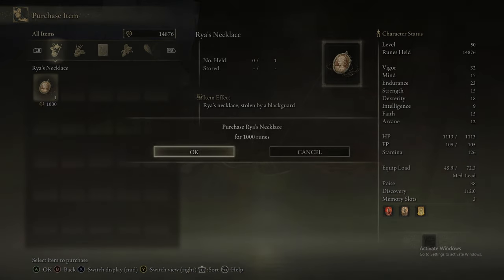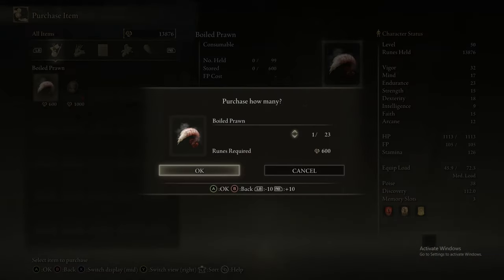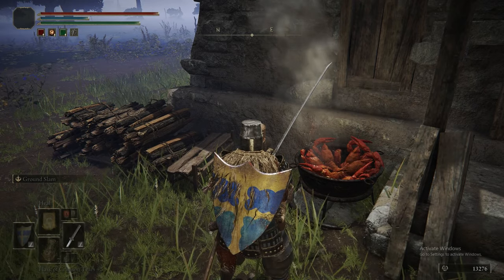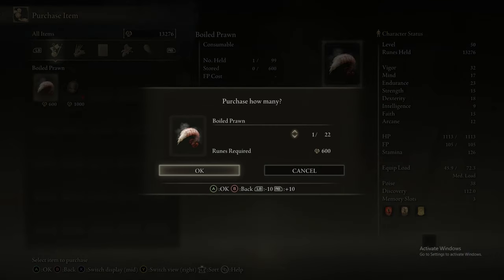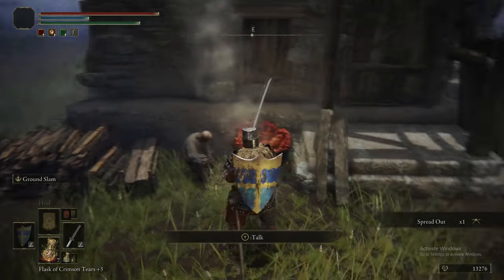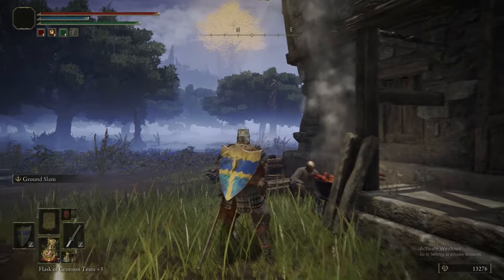You're going to buy the necklace. Then when you come back to him, speak to him again. You can buy boiled prawns and they boost your physical defences. Buying one of them will cause him to move to the Altus Plateau later, where he will sell boiled crab — but we'll talk about that when we get to it. You can exhaust all of his dialogue options — he'll talk to you about Raya and about prawns in general. If you speak to him a third time, he says the funniest line of dialogue in the whole game. You also get the Spread Out gesture by repeatedly talking to him. So: buy the necklace, buy the prawn, exhaust his dialogue, get the gesture.